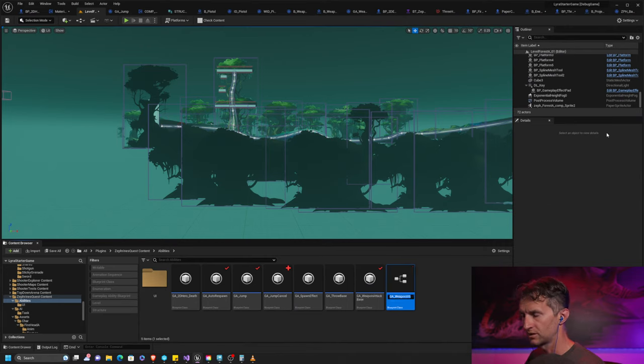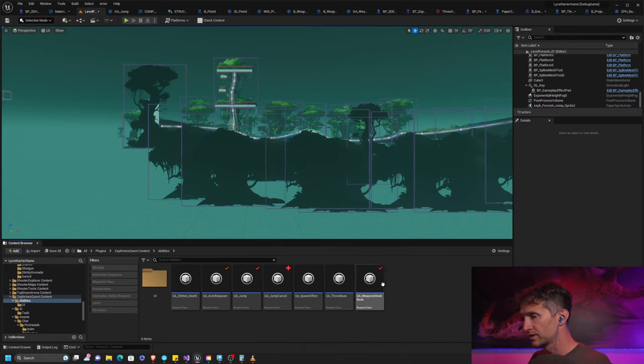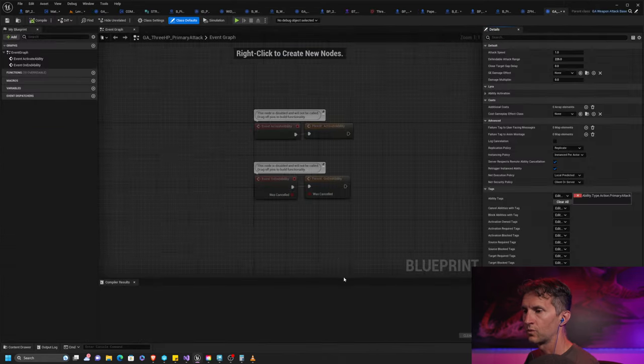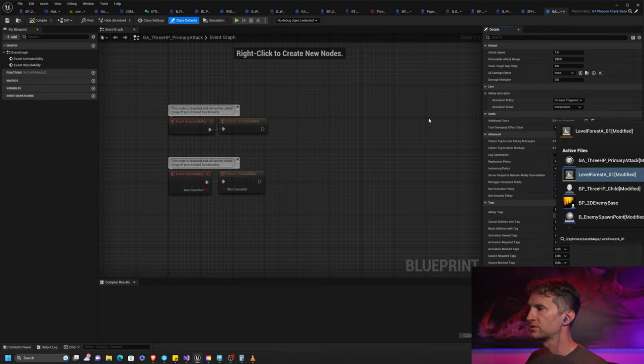We're going to create a new ability by inheriting from weapon attack base — we want to be clean about this. We'll create a child blueprint called '3HP primary attack'. When we do that, we'll have to do some work to override stuff because the original ability was not set up to be modular. Let's go back to the original ability — we want to be able to change the projectile we're spawning, so let's promote that to a variable.